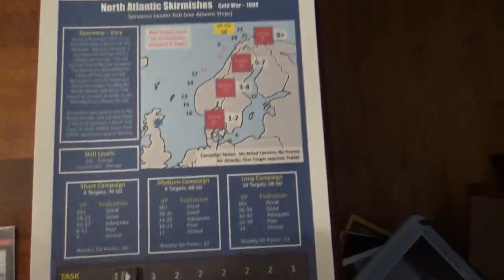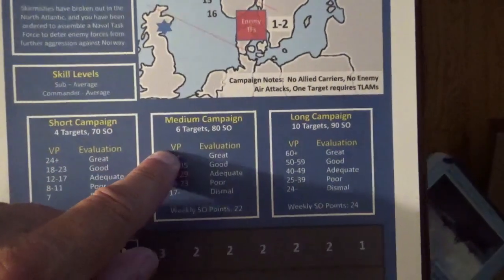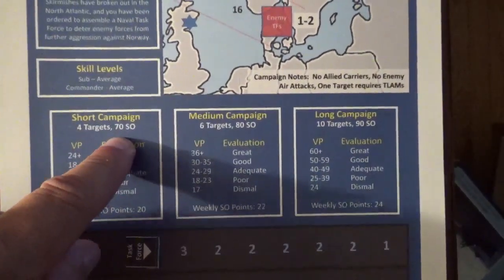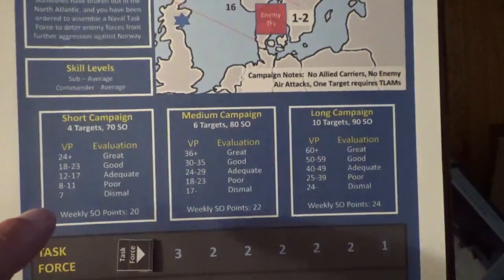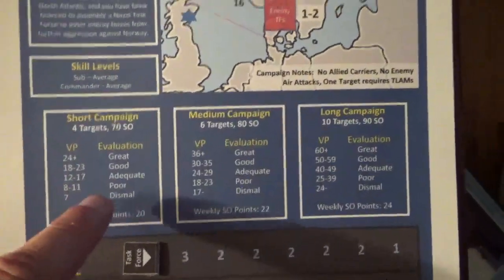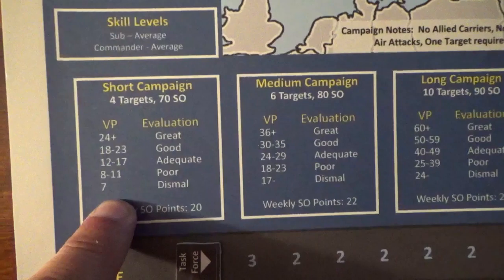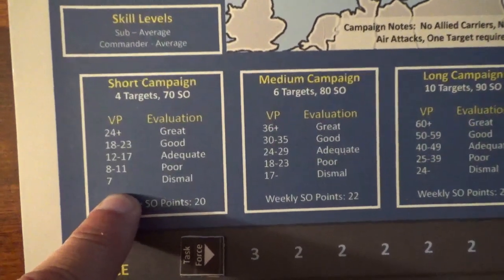For the campaign, depending on the campaign length that you selected, you draw that many targets. You add up the total victory points achieved as you attack those targets, and then you evaluate your mission score to determine how well you did in the campaign.